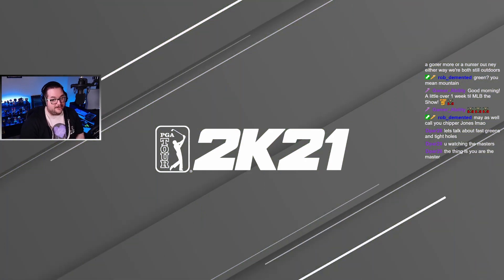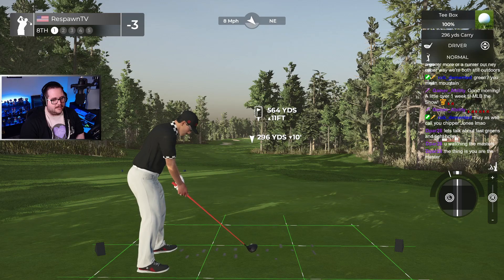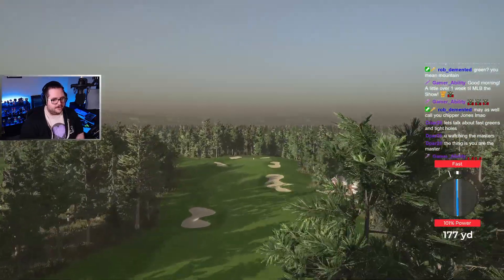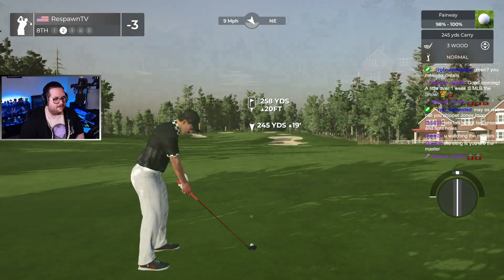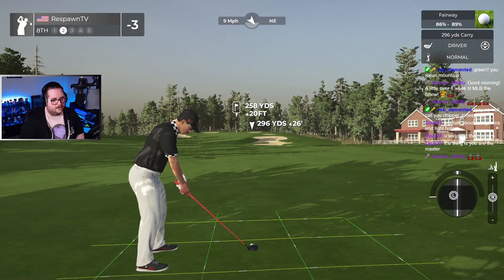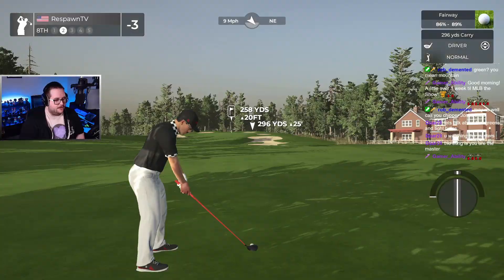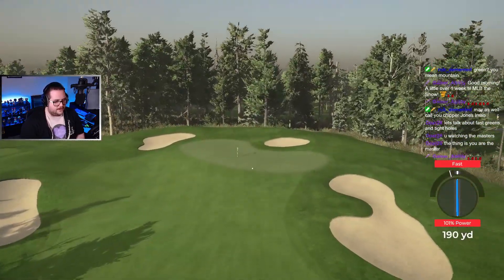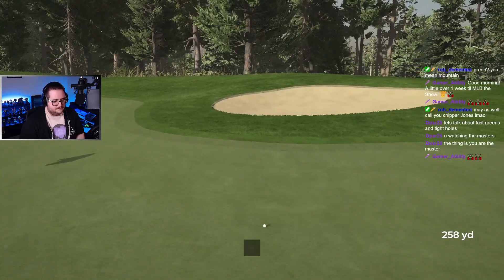Three chip-ins on the front nine. Our next par five — gotta do a nice little tight fade around here, get around that tree. Wind in our face, we should be able to get up there with the driver. We actually have a really good lie out of here. I gotta try to bury it into the side of this hill and skip it up onto the green — kind of like this. Just a little too far right, but that was the right idea.